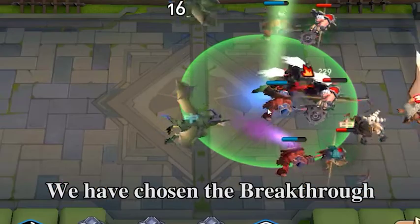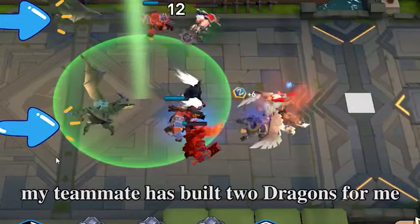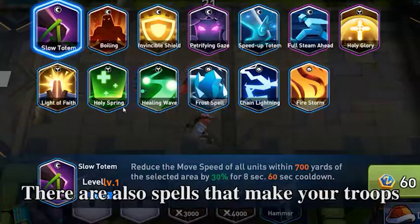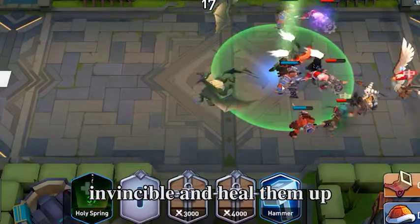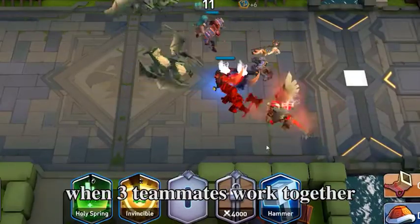We have chosen the Brick Through talent in this game. In mid-game, my teammate has built 2 dragons for me at my back row's damage dealer position. There are also spells that make your troops invisible and heal them up. Victory is so easy when 3 mates work together.